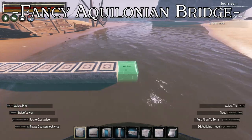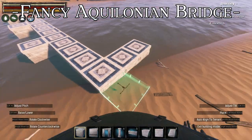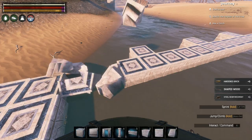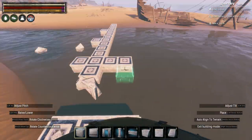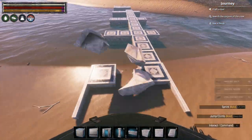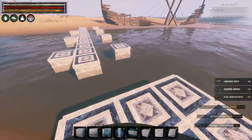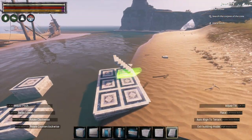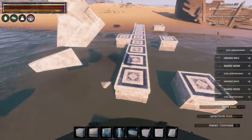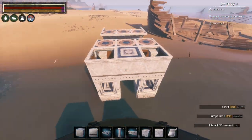The first bridge design I'm going to be showing you is constructed from Aquilonian and Argossian, and it's designed to be a very bold, ornate bridge design that dominates the area. It will feature archways and vaulted ceilings heavily to accentuate that design, and it would be perfect as the run-up across water to a large Aquilonian palace or castle. Starting this design off is similar to how I'd recommend constructing almost any bridge — lay down your foundations or fence foundations to mark out your bridge pillars first, then remove the tiles between the pillars, and then proceed to build up the bridge itself.